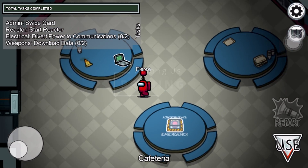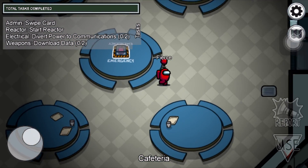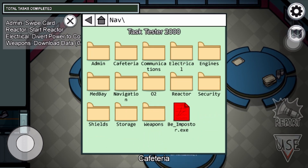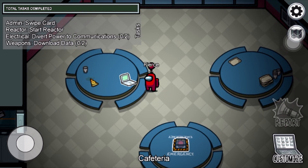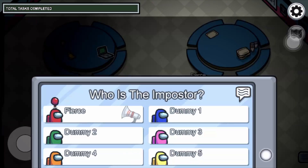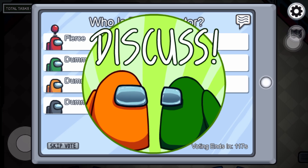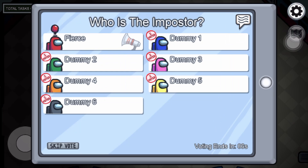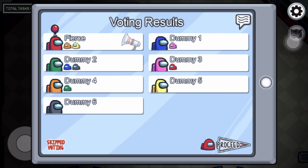Priming theory believes that you can use a set of stimuli to manipulate people's future thoughts and behaviours. Although you obviously cannot control someone to do anything drastic, you can push them in a certain direction. By priming them at the beginning of the game, you are giving the players a foundation on which to base their thoughts. For example, suppose you are red — to avert suspicion, you can say 'I think I saw some light colours near the body,' subtly associating characters with light colours such as white, yellow, or light green as the murderer. Whether they believe it or not, you've at least planted a seed in their minds.